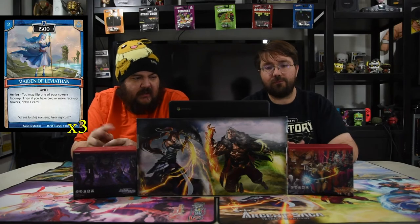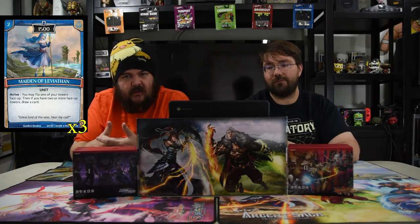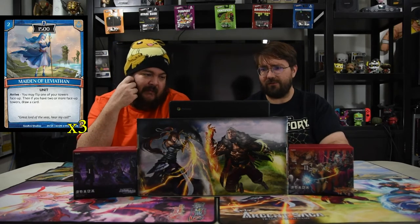Next up is Maiden of Leviathan. It is two for a 1500. Arrive, you may flip one of your towers face up, and then if you have two or more towers face up, you draw a card. This girl is one of the best cantrips in this game just because she gives free extra cards, and she's really big for sure.